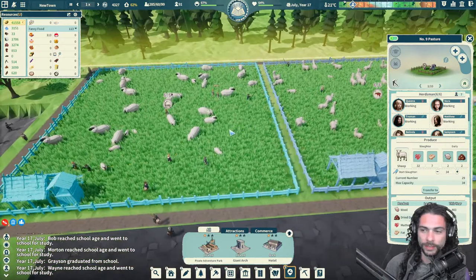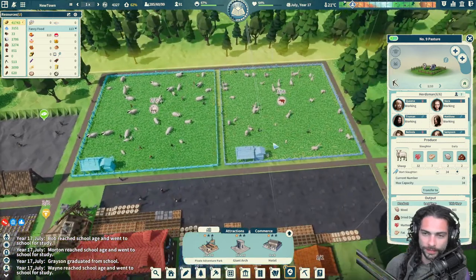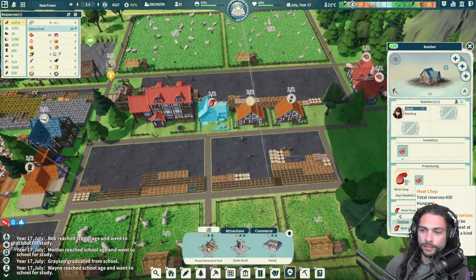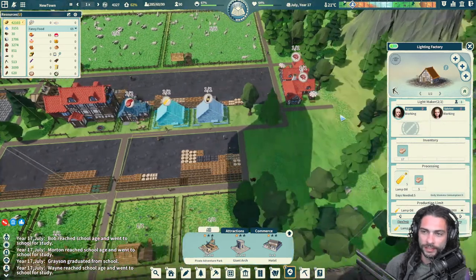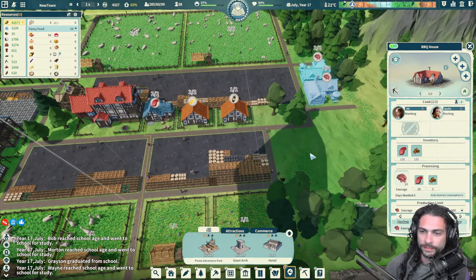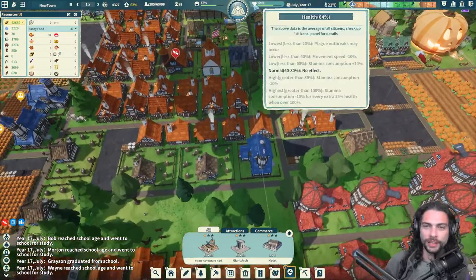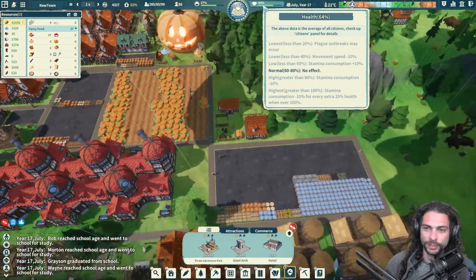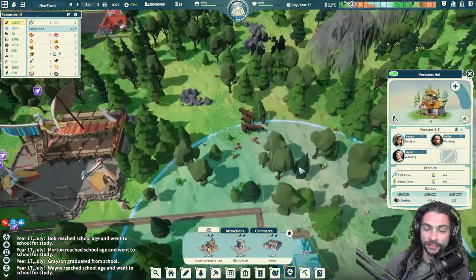Why did our current sheep number go down to 29? They just slaughter a bunch every time they get to 34. Oh — the butcher finally has work to do, they're actually producing sausages. That'll make our population happier and healthier, then they'll work more efficiently and tourism will work more efficiently — and stamina will be consumed more efficiently. It's a lot of efficiencies.